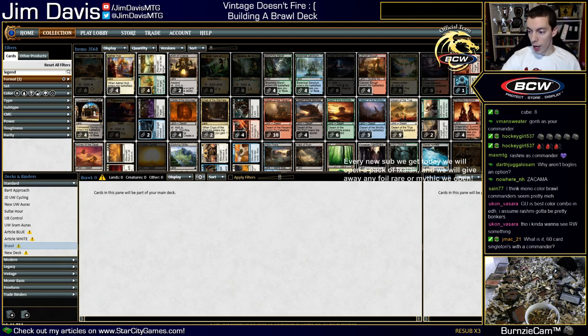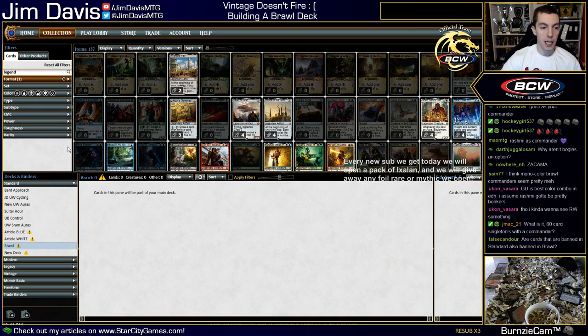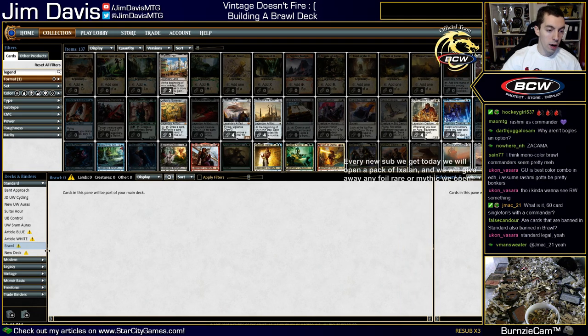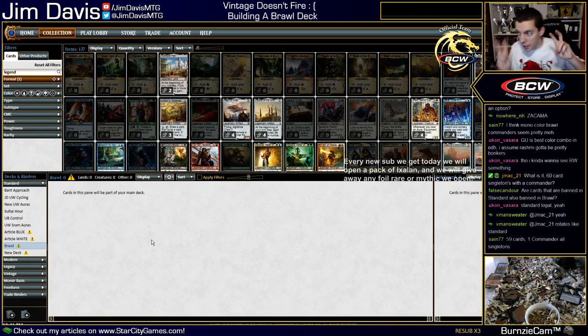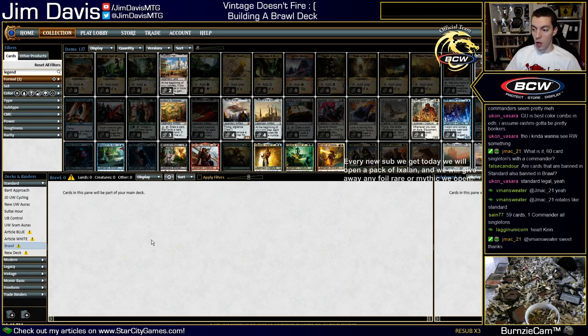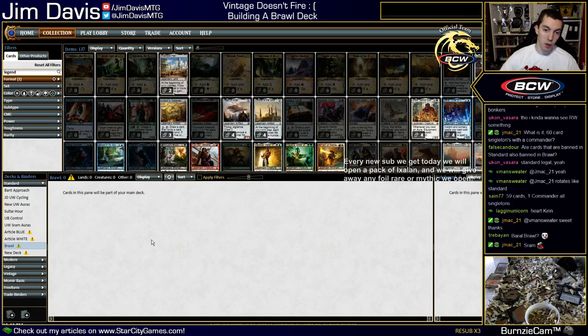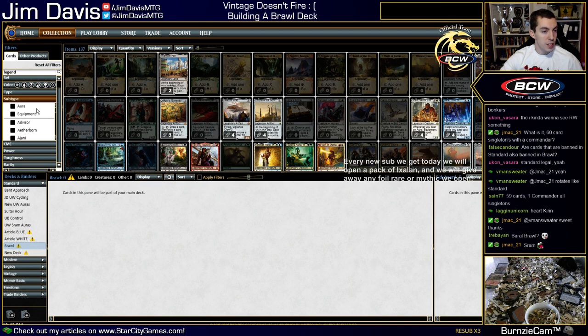First thing: picking a legend. Brawl is a new format — for those who don't know, it's sort of like commander-light, like standard commander. Same idea as commander: we're going to have a commander which is a legendary creature or planeswalker sitting in the command zone. Our deck is 59 cards, all singleton. Commander is 100 cards; brawl is only 60 because standard has a smaller card pool.